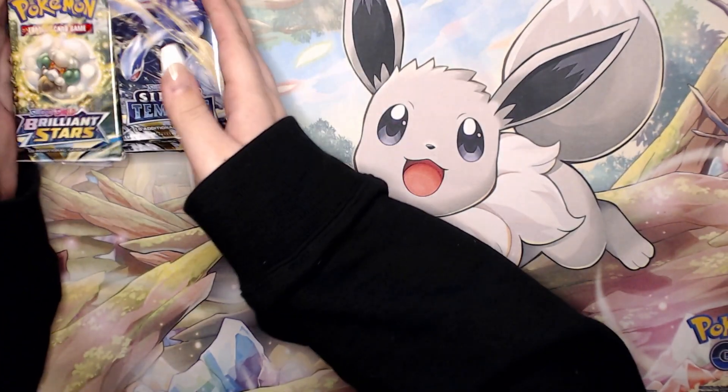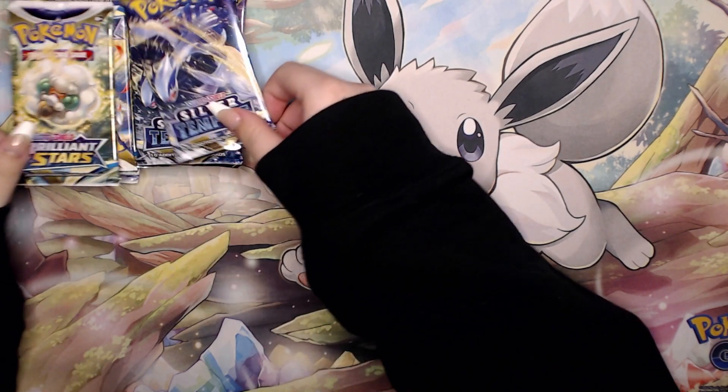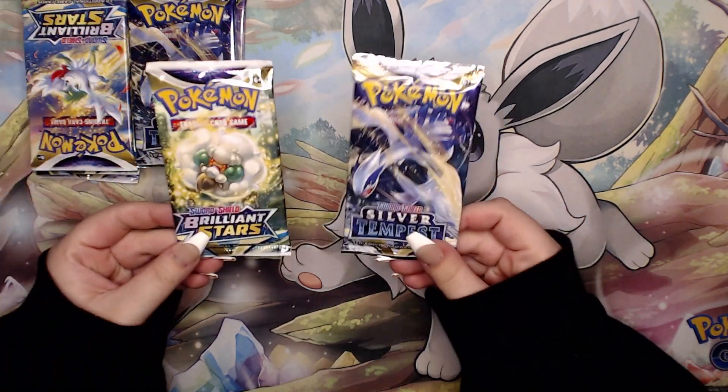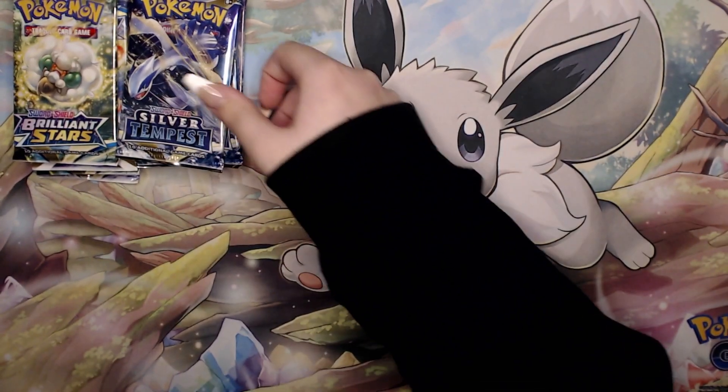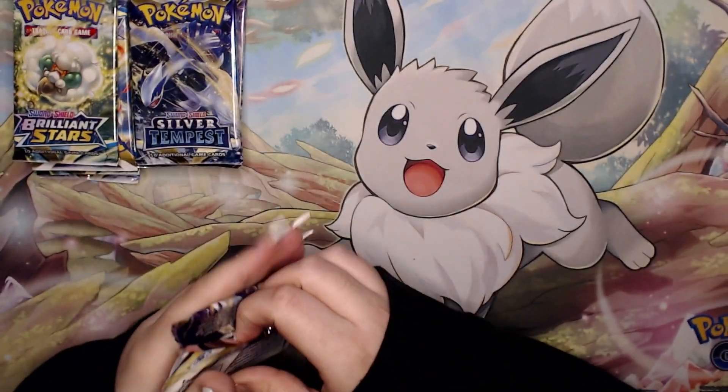We are just going to dive into these packs — we have six of each. We have an awesome selection of Brilliant Stars and Silver Tempest, so we are just going to chug along doing these. We're going to start off with Silver Tempest.